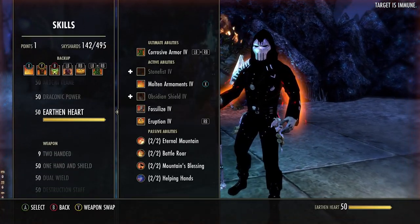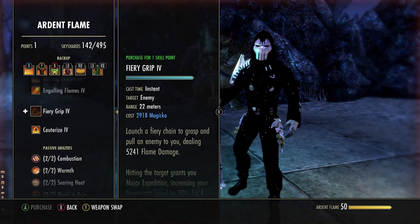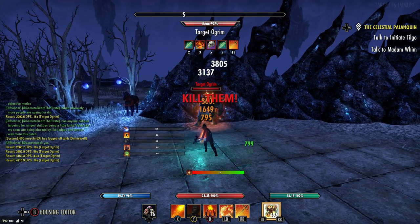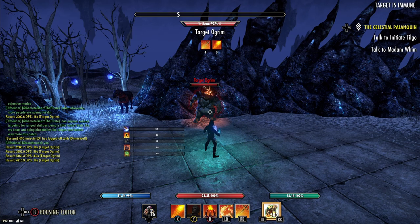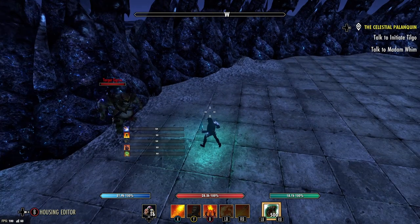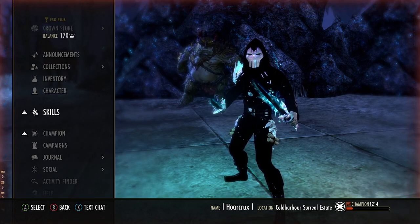You can also use Cauterize, which is an amazing ability — it heals you and someone else, gives you a crit chance, and it's relatively cheap. Rule of thumb: if you're below 50%, use Coagulating Blood. If you're above 50%, heal some other way — reapply Burning Embers, get some Power Lashes off. Talons has a very limited range of about 7 meters, so you can't really spam it too much. It's also very expensive to cast. The more you play MagDK, the more you'll figure out when it's best to cast Talons.